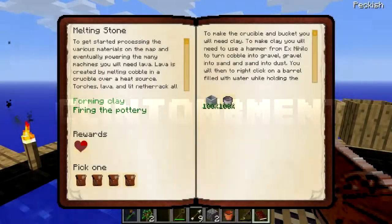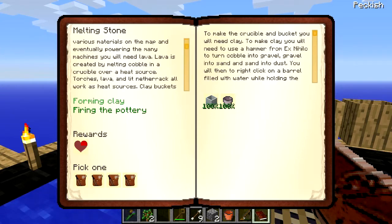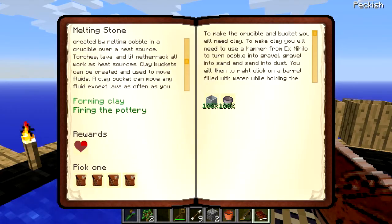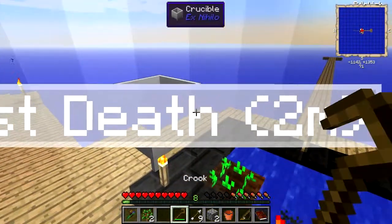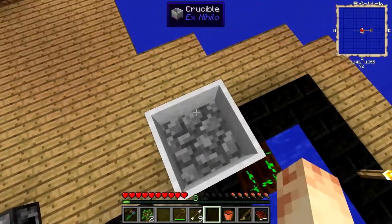I wanted to get this on record: lava is created by melting cobble in a crucible over a heat source. Torches, lava, and lit netherrack all work as heat sources. So assuming that torch is a heat source for this crucible, we should be able to put cobble in — I wonder how much cobble we need.